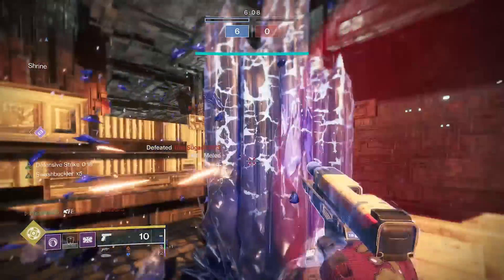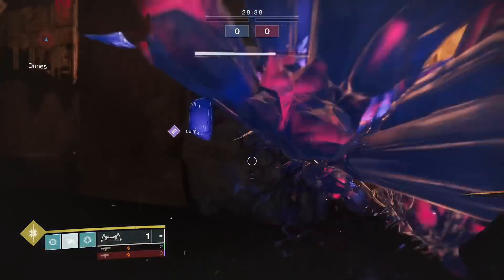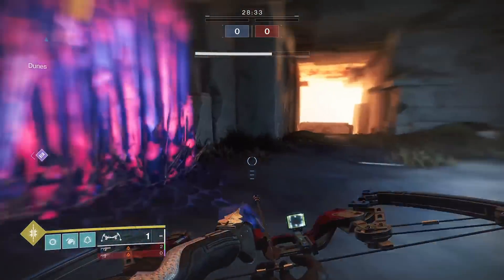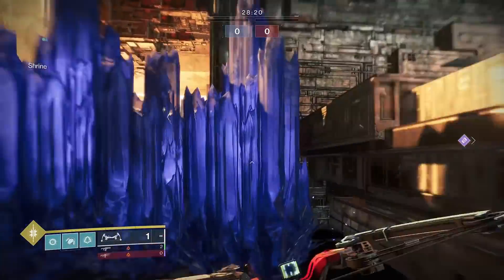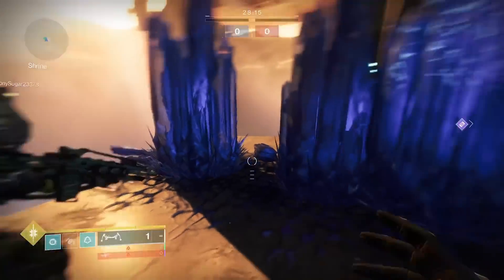Now the Hunter. Meleeing a Crystal can activate Disorienting Blow, blinding nearby enemies. Any Crystal activates Liar's Handshake — one hit will give you one-shot melee, the second hit will give Health Regen, allowing you to use Crystals for either effect. Great for PvE and PvP.